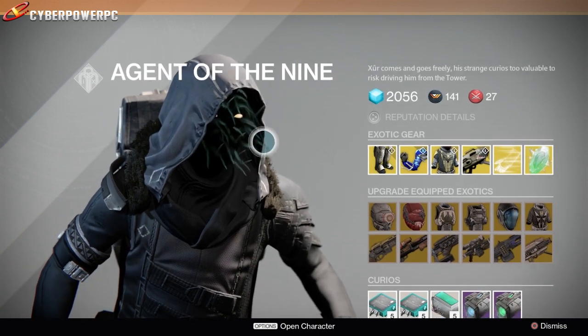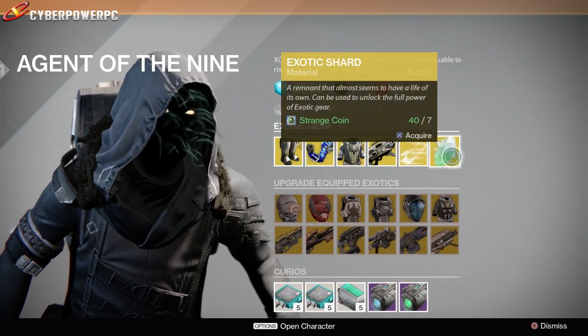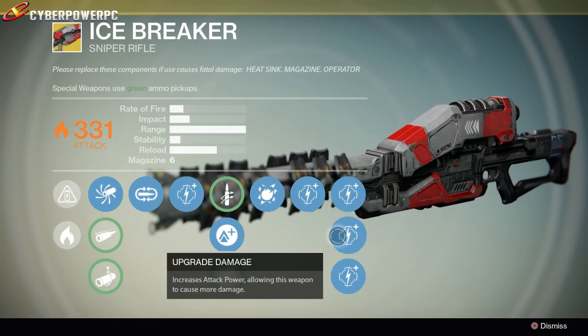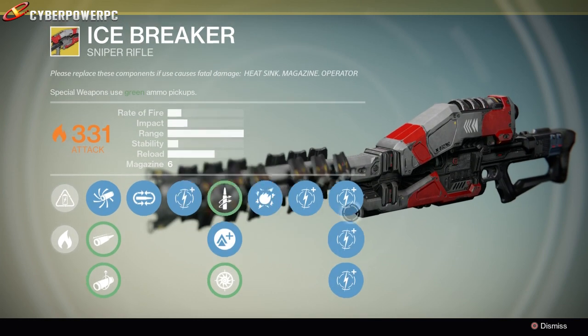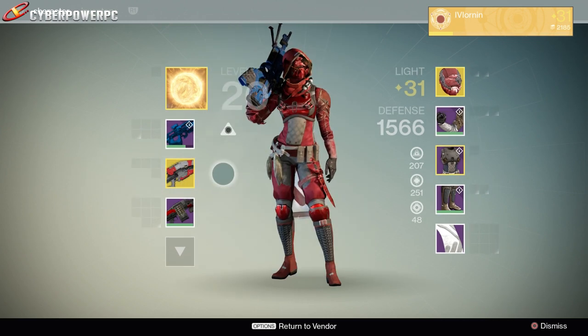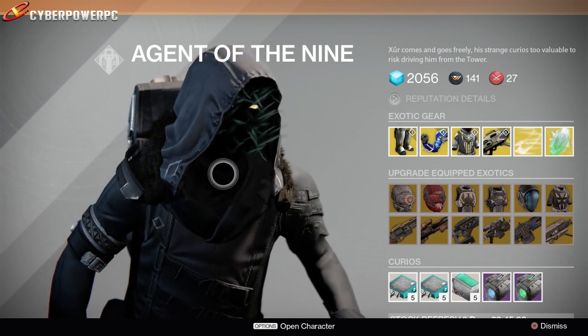He also sells exotic shards for seven strange coins. If you go ahead and get to the end of your upgrade tree, fully maxed out, the last upgrade will take an exotic shard to fully max out at 331. Let me tell you, that 331 Icebreaker - that thing just wrecks everything, heads popping like Jiffy Pop.